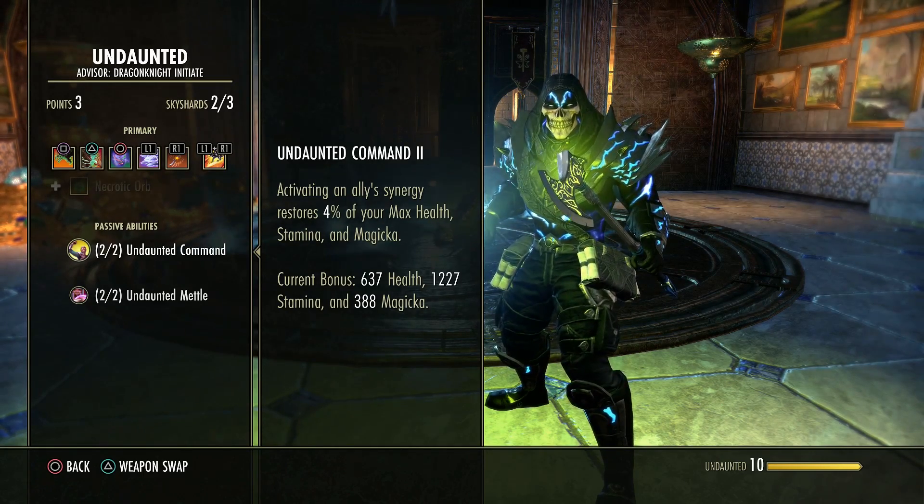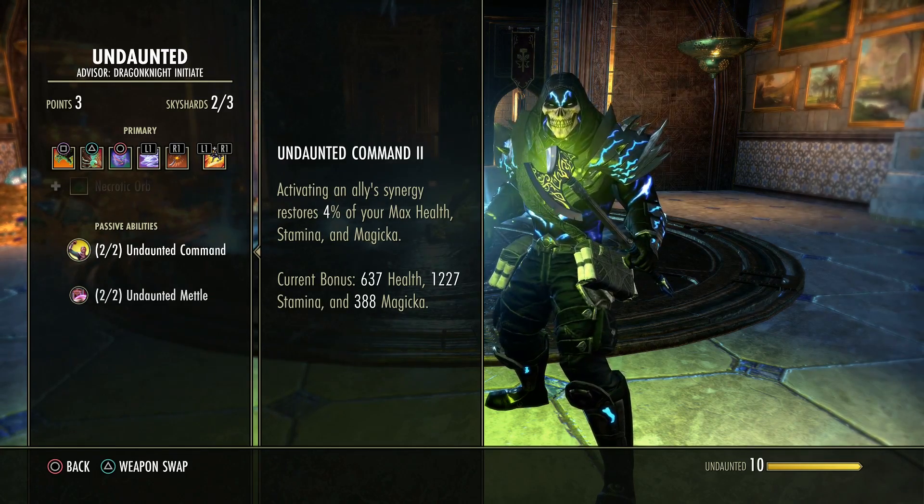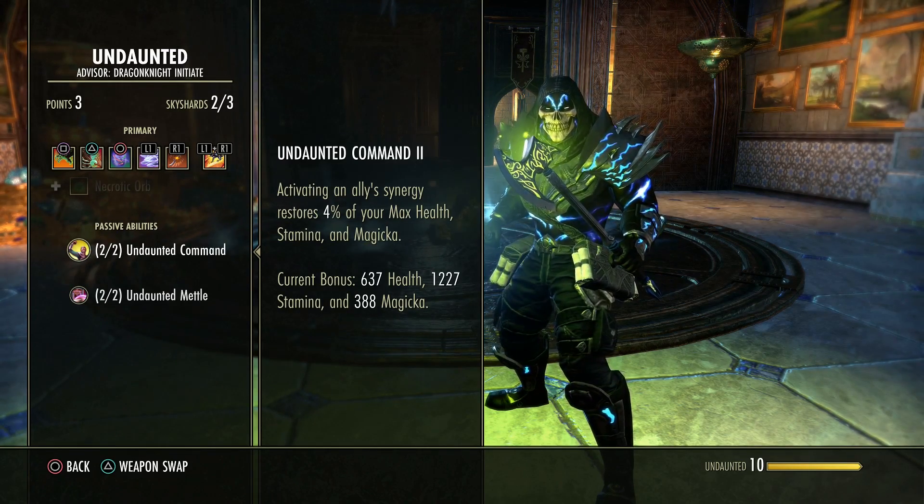Obviously the higher your pool is the better, but if you do take any synergy, 4% of whatever you have in total will be given back to you.